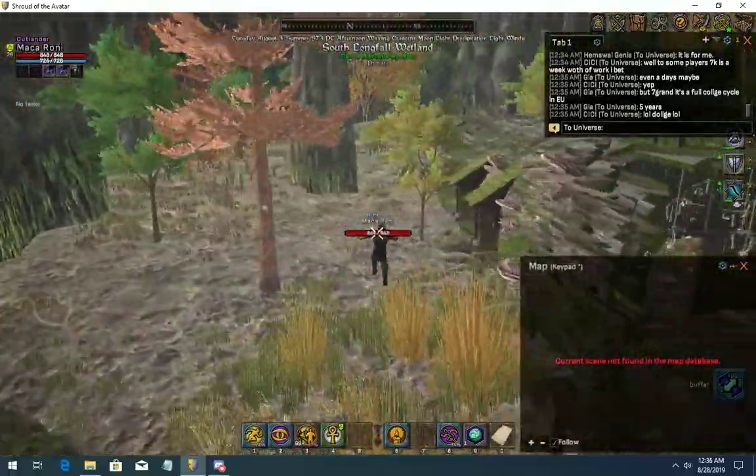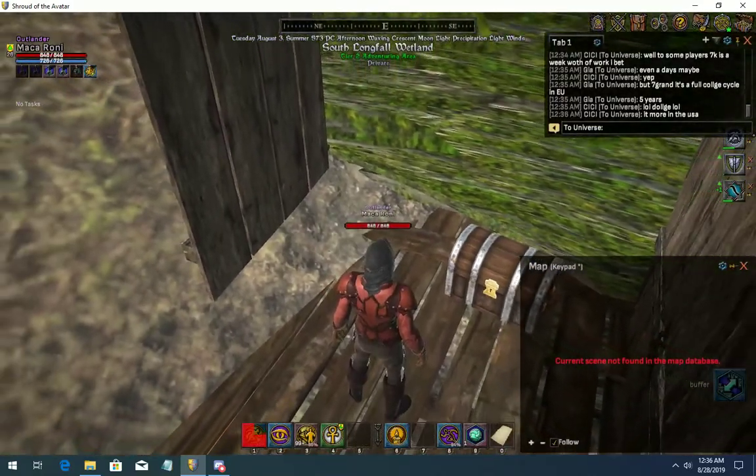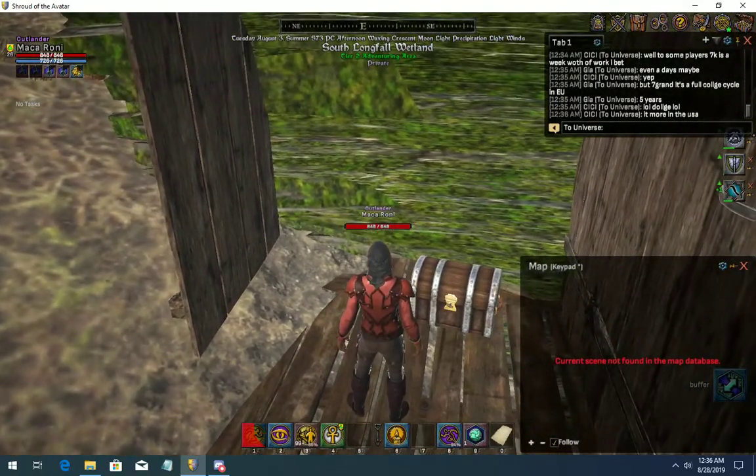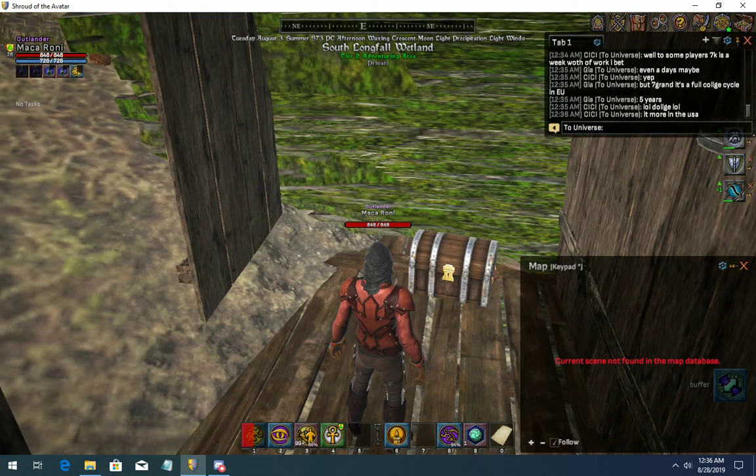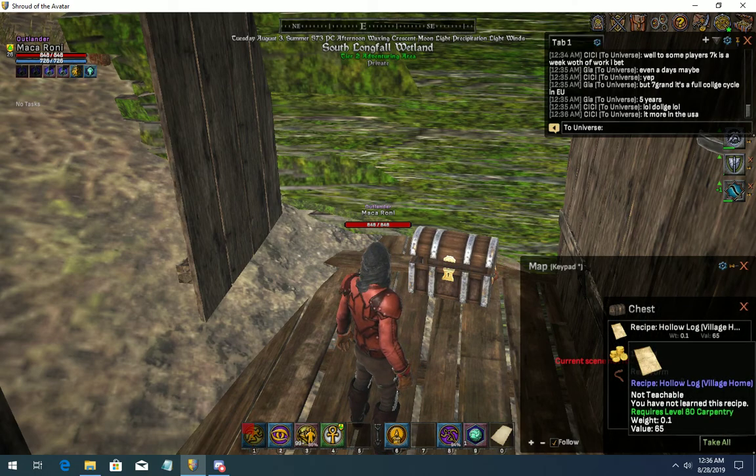Grab the key, go around to the back of the house. Use the key on the chest, and there's the Hollow Log Village Home.